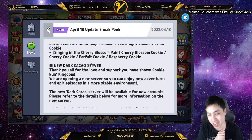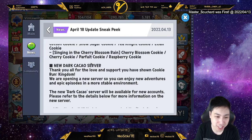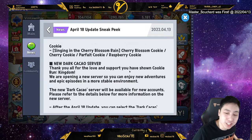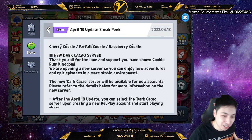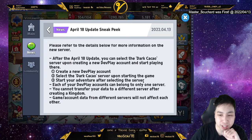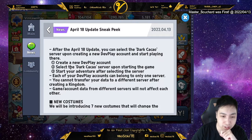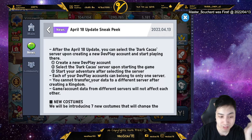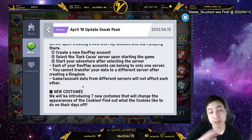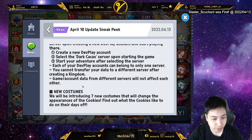There's no Dark Cacao bond story, which is fine since I don't have Dark Cacao. But there is a new server. If you're starting fresh and want to be at the same level as everyone else, after the April 18th update you can select the Dark Cacao server, create a new account, and start playing. You can't transfer data from a different server, and names are unique per server, so you can't really reroll unless you use different names.